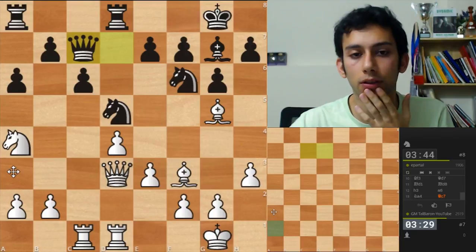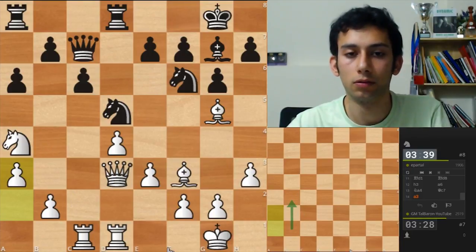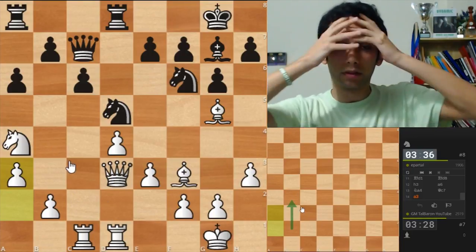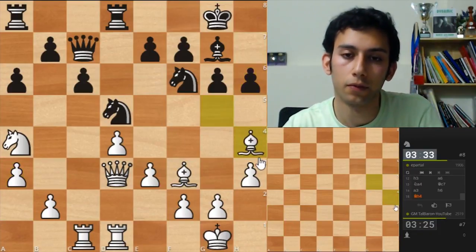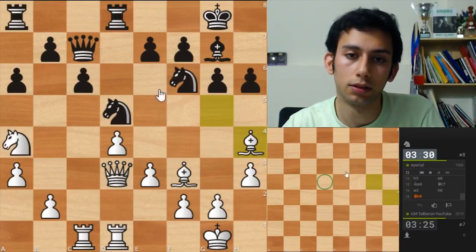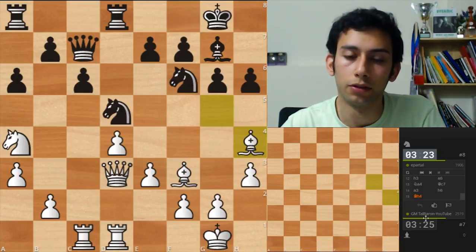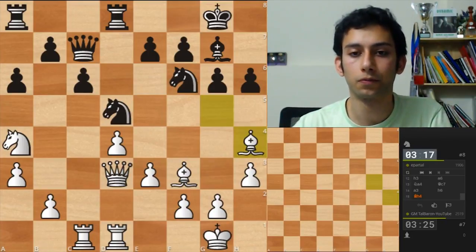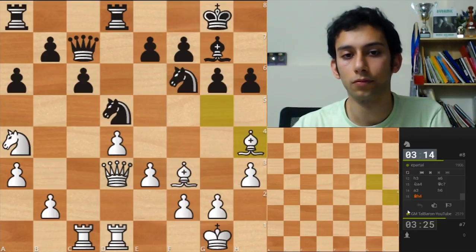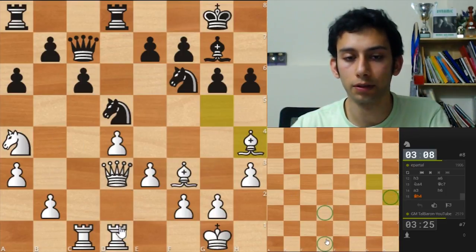Queen c7, no real strats. Let's go a3. I want to go b4. So difficult to keep track of all the pieces. H6, I have to go back. His knights are here, so now I want to go bg3 with tempo on the queen.